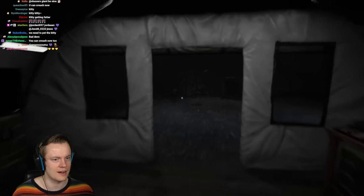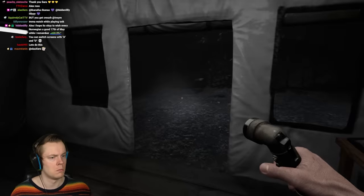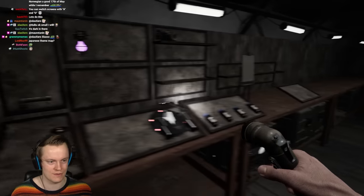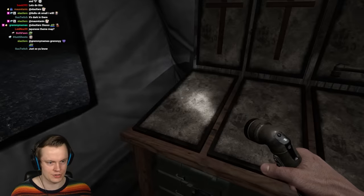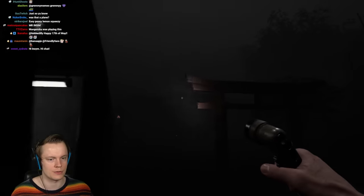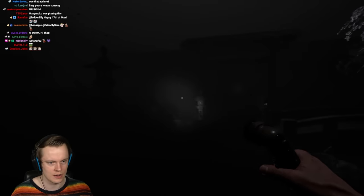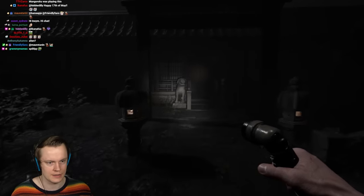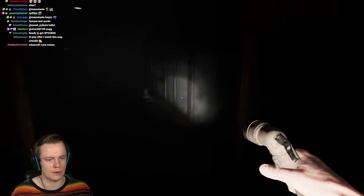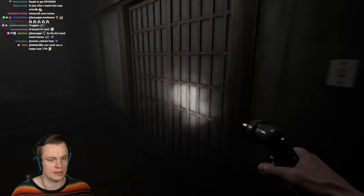Oh baby, here we are. I hear ambience. I need to grab some equipment because I can't see anything. I have not looked at any of the content, so this is going to be my first ever experience with this. Let's grab the EMF and a crucifix. There are some creepy sounds on this map. The way maps in this game work is there are lots of ways to interact with the environment by talking and doing voice commands. I'm super excited to see all the secrets — if you discover anything, leave them in the comments.